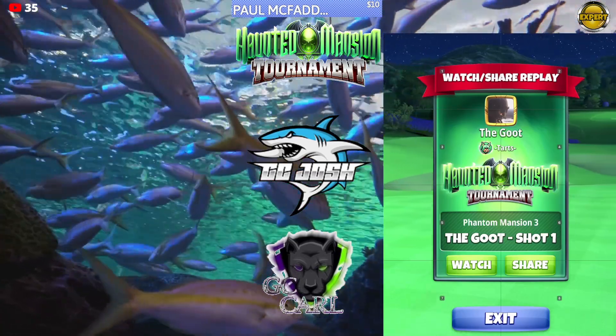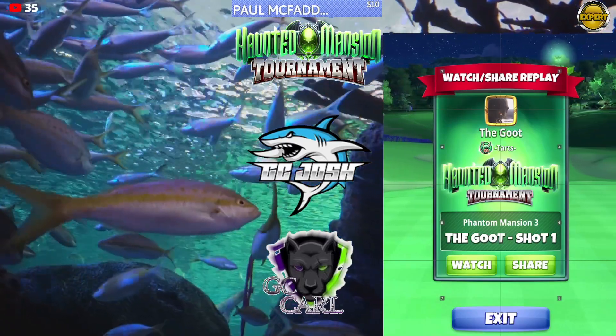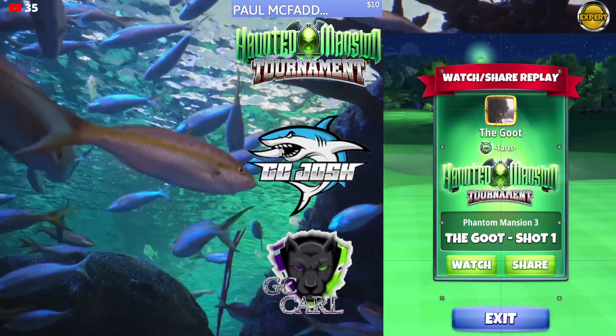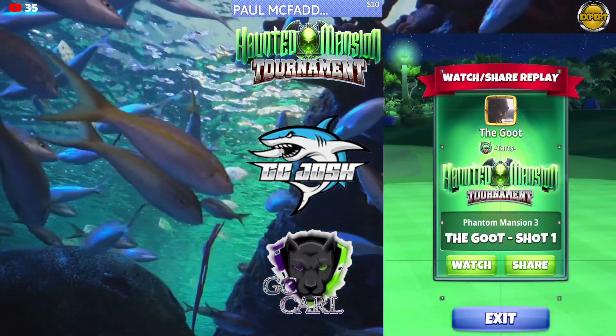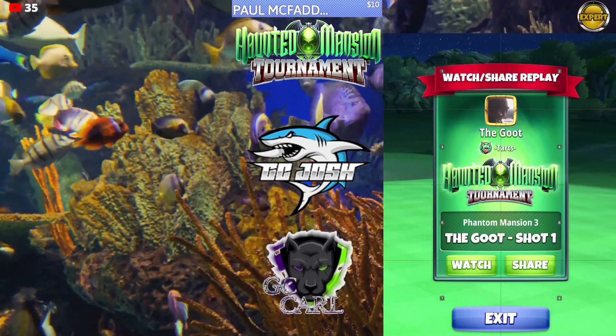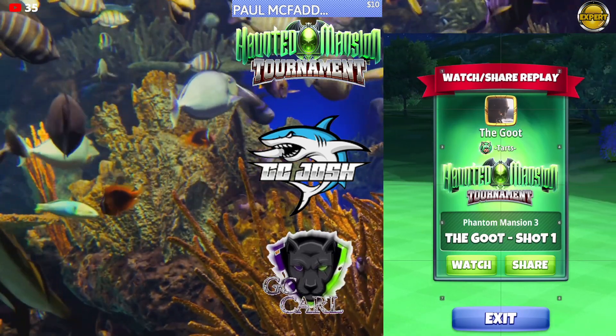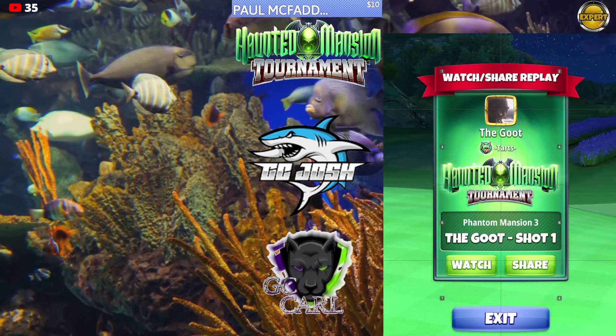Welcome back to the Haunted Mansion Tournament Expert Division opening round hole number four. Here we're going to be playing a sniper bounce-up shot using either a wind four or a wind five ball. P1 plus. Sidespin two plus wind four or five.